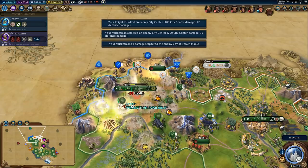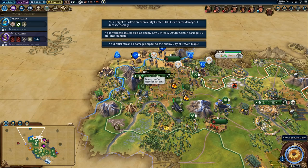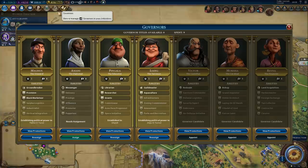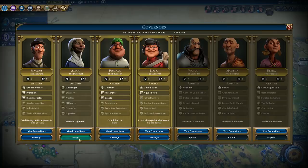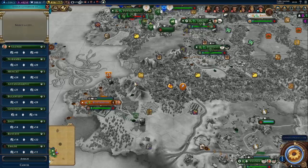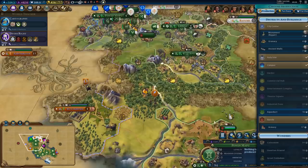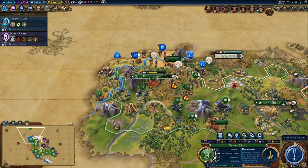Loyalty is definitely going to be a problem. We have to switch our research - let's research divine right real quick and then we can switch the policies. We need to move one of our governors. The diplomat is not assigned to anything, so technically we could move her into the city. It's not exactly the most optimal use for her but we can do it at least temporarily. We'll prepare a monument, that will give us some influence, and we'll change our policies in two turns.